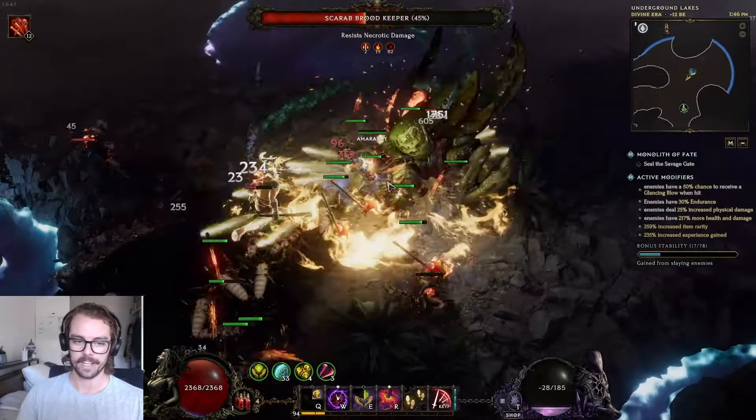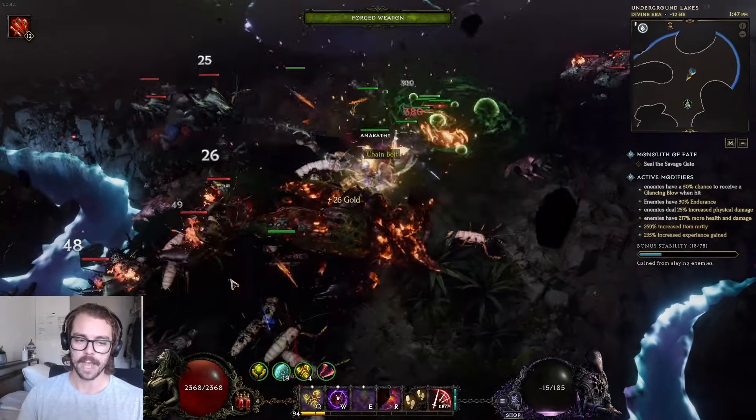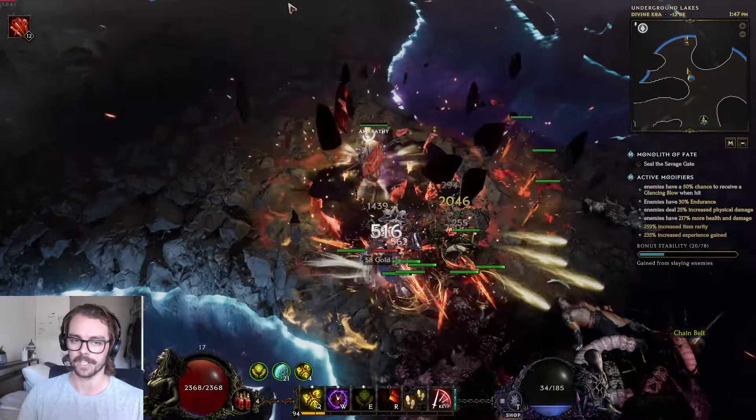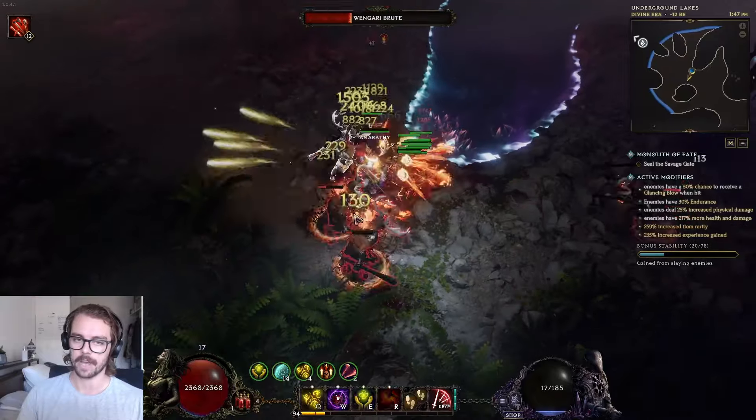If you look at my health at 240 corruption, I'm standing in poison and my health is recovering so quickly it's not even reaching the endurance threshold. And once it does reach that threshold, I'd be taking 60% less damage anyway.